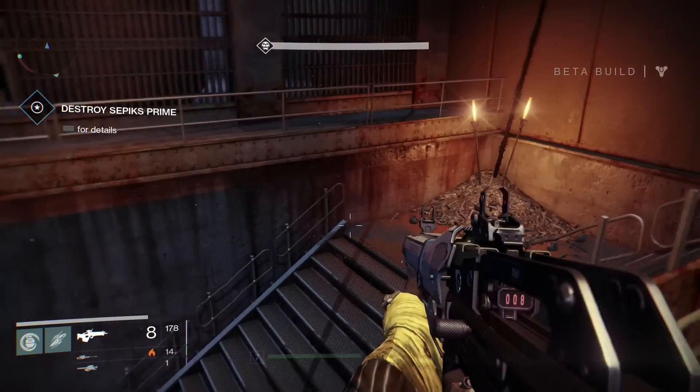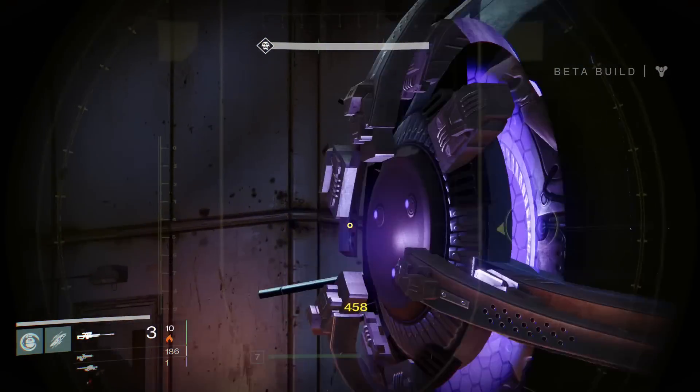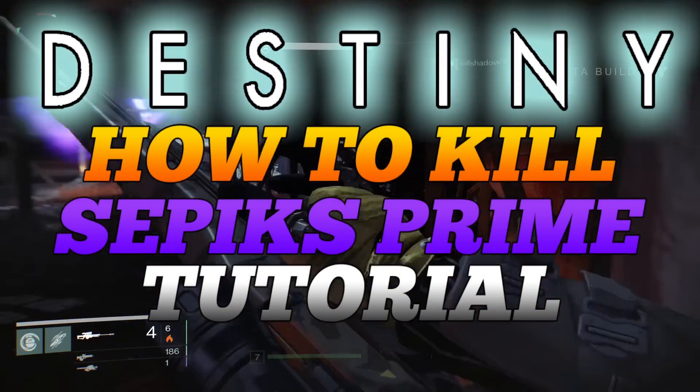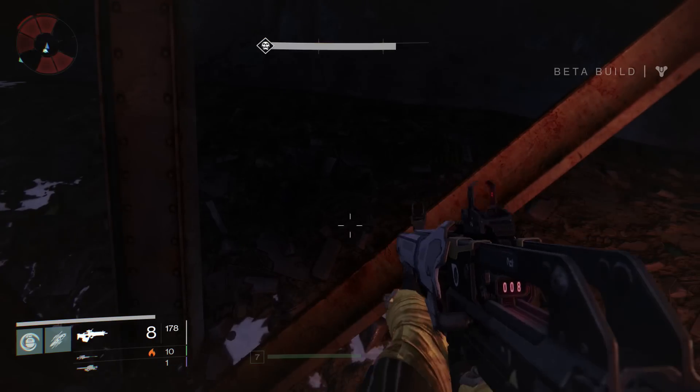Hey guys, what's up — James always out here, and welcome back to another Destiny video. In today's video I'm going to be explaining and giving you guys the hints, tips, and the rundown on how to kill Sepiks Prime. He is the final boss in the Devil Lair strike, the only one available in the beta at the moment.